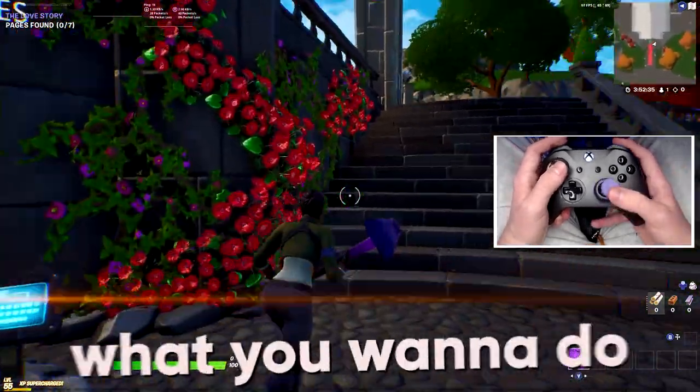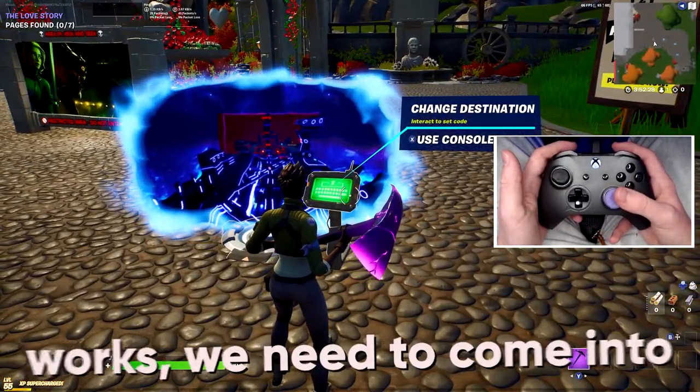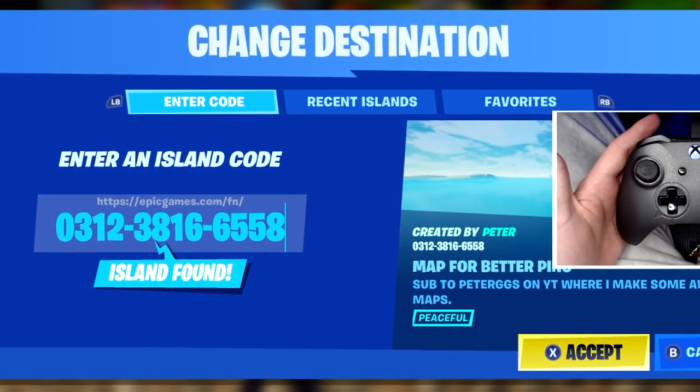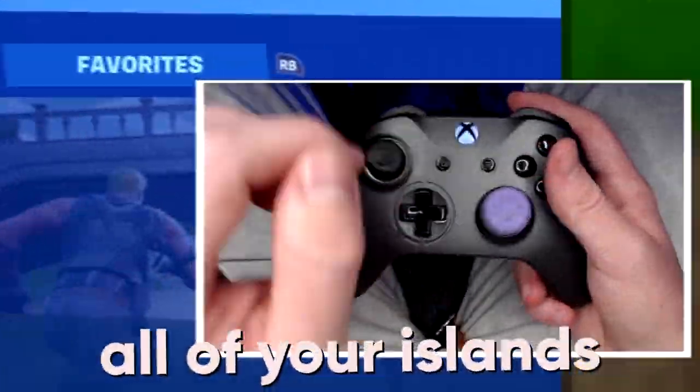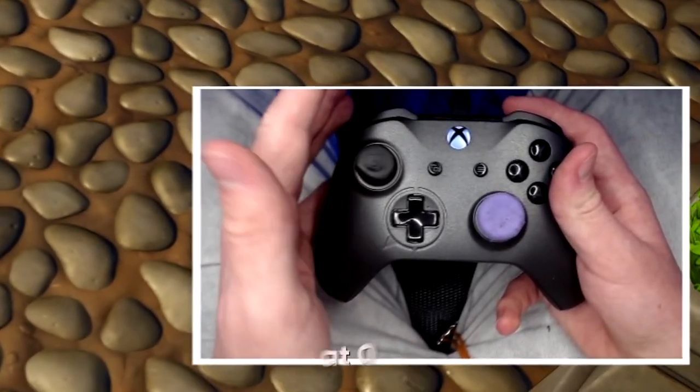Stage four: next up in creative, what you want to do is find all these little creative worlds. To ensure that secret tip works, we need to come up to all these destinations and put in this code here that is called map for better ping. Then you want to go ahead and put them in all of your islands, except the one you're going to play on. As you can see, my ping just dropped down a little bit, but it's still not at zero.